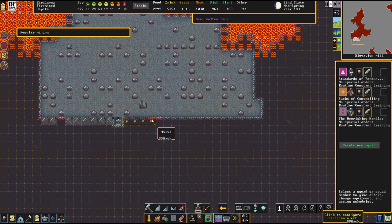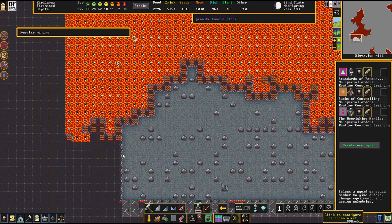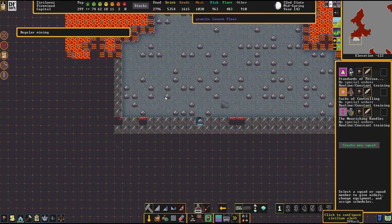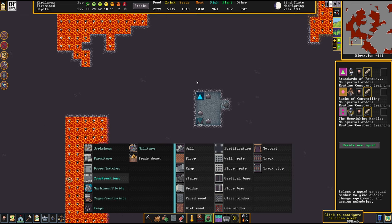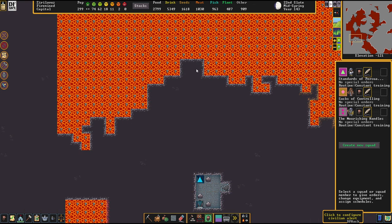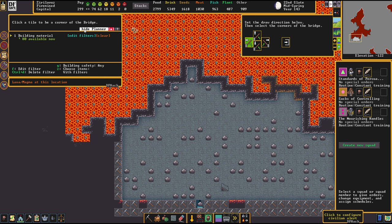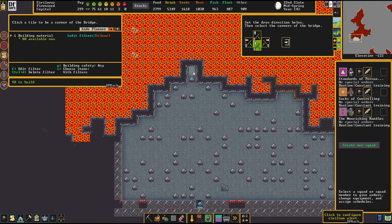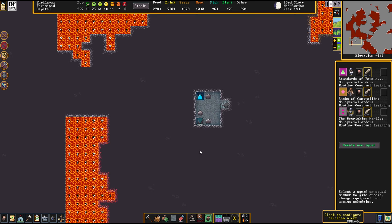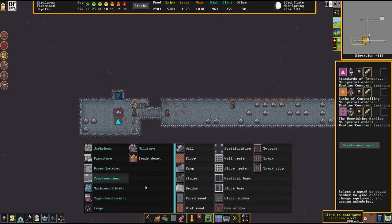We cannot carve semi-molten rock — that is just what it is. But we certainly can try to carve whatever we can. Let's do another little construction thing. Construct a bridge. What kind of material do I have listed here? Oh, it's already chert — brilliant. Bridge goes here, and pump for the magma reservoir goes here.